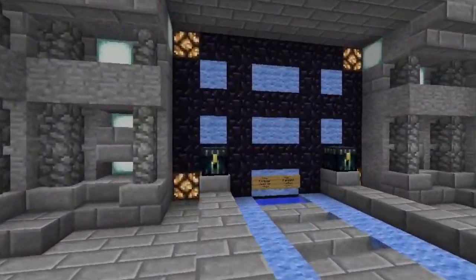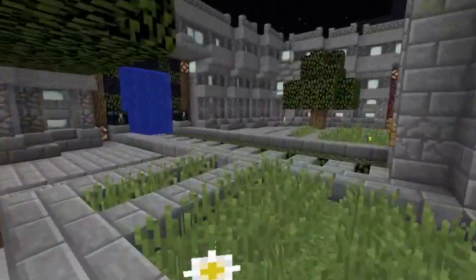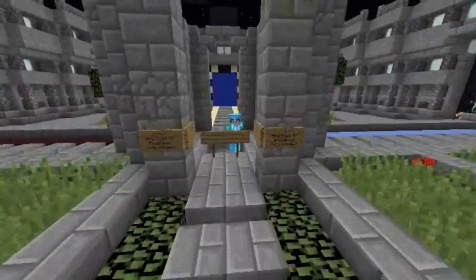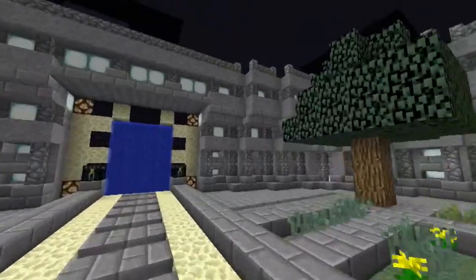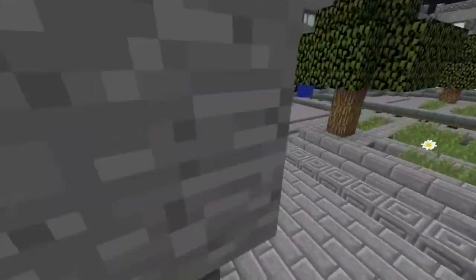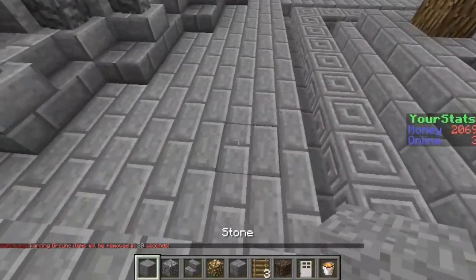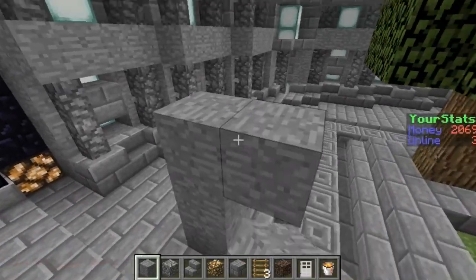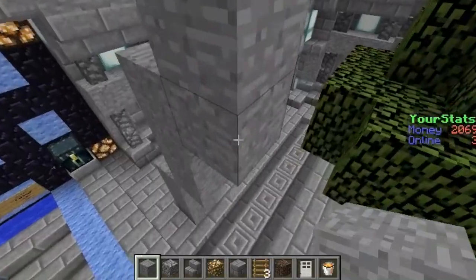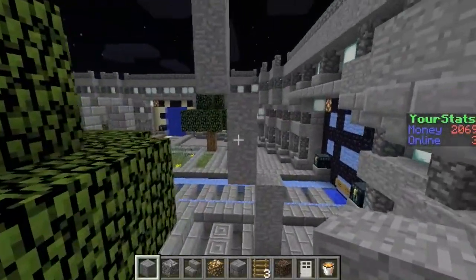When I first joined the server I applied for builder. They had these portals and stone brick walls going around — just a straight square room, not nearly what it looks like now. I started by building kind of a frame — pretty much it was three stone, three stone, and then another layer of three stone, and I curved it around the edge.